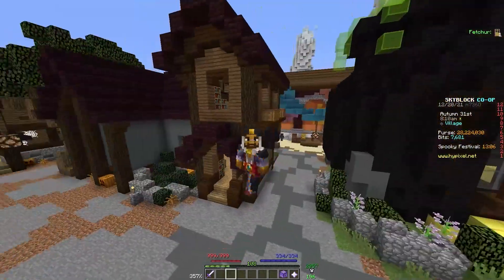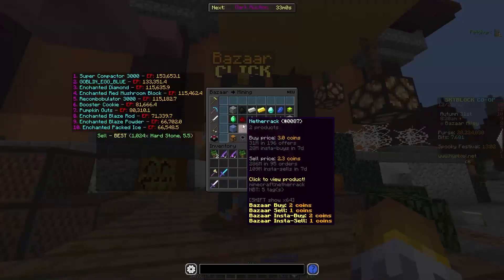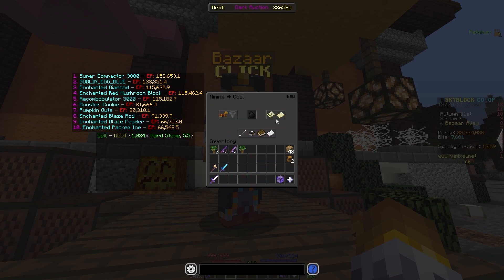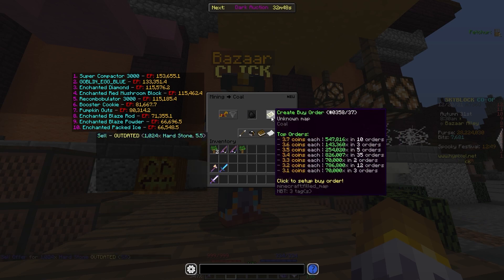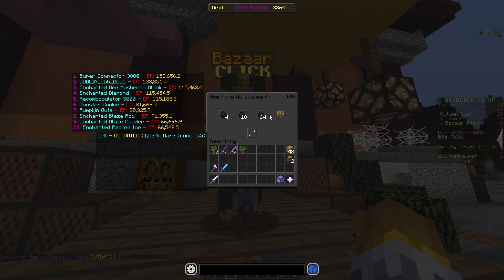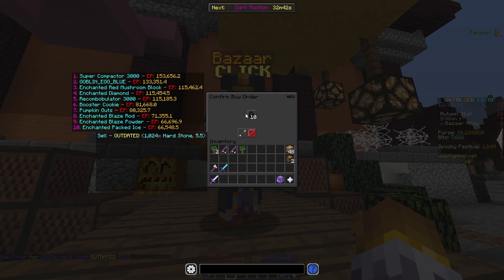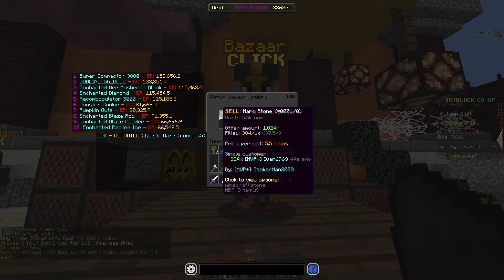So let's look at our next flip, which is going to be Coal. If we come over to the Bazaar, we can look at Coal right here. There is a decent margin — 3.7 to about 3.9. Wow, someone really underpriced 40,000 of those at 3.9 rather than 4.7, which is sort of unfortunate. Thankfully those will probably disappear relatively soon. So let's buy a bunch of Coal at 3.8 coins and wait for that to fill, which will probably happen almost instantly.